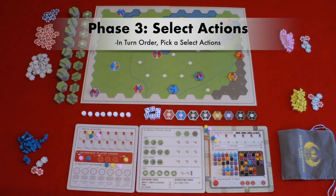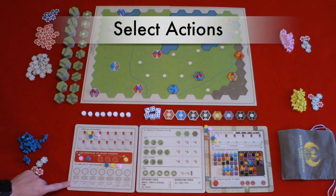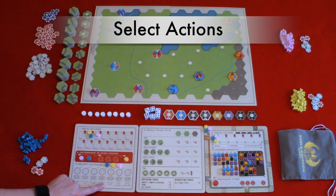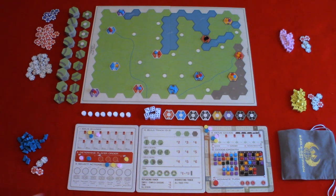Phase three: select actions. In turn order, players will choose select actions or special abilities. There are seven: First Move — you move goods first in both rounds of phase five. First Build — you build track first in phase four. Engineer — you may place four track tiles instead of three in phase four. Locomotive — immediately move your link up one on the move goods track. Urbanization — place one new city on a town before building track in phase four. Production — in phase nine, draw two goods cubes and place them on empty spaces in the goods display. And Turn Order — get one free pass when bidding on player order in phase two. In this case, pink chose engineer, blue chose first build, and yellow chose locomotive, so yellow went up one space on the move goods track immediately.